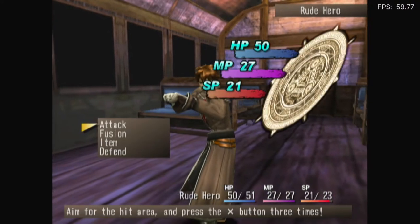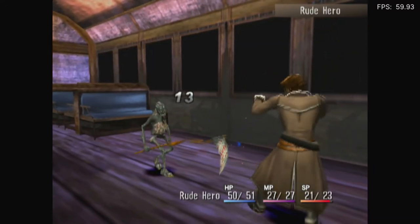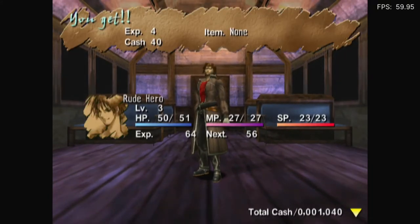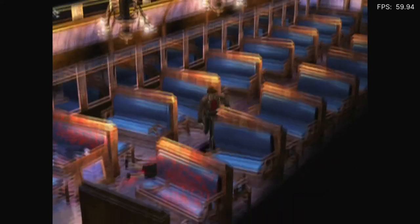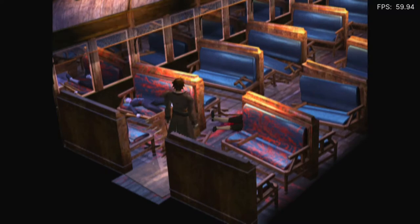Rude Hero. This looks pretty decent, honestly. You always want to aim for the nice area. Oh, Rude Hero is who I am — I thought that was the name of the enemy. My bad. I was waiting for him to say something. Blood — I was going to make a Resident Evil reference. I hope this isn't Chris's blood. A mana leaf.